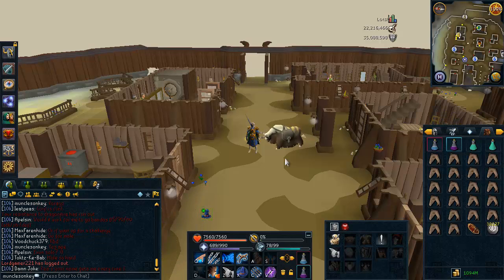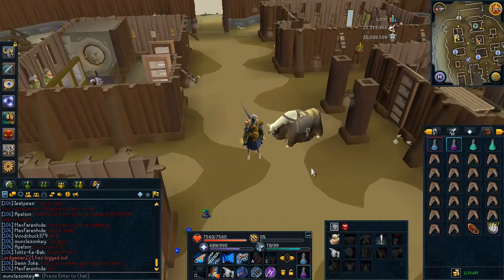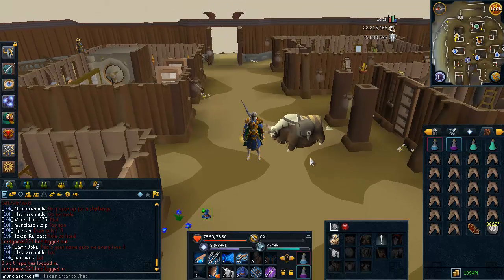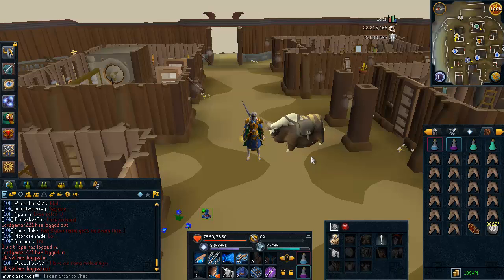It's MunkleZonkey. So for this guide, I figured I've had so many people ask me how do you kill Queen Black Dragon when you don't have stuff like Dragonfire shields, Overloads, and Turmoil? Because if you do watch my Queen Black Dragon guide, I use things like that and the kill is very easy and it only takes a couple minutes. However, there are lots of people out there that still want to get a Royal Crossbow and are possibly lower level, don't even have chaotic weapons yet, don't have stuff like super anti-fires or turmoil curses unlocked. So this guide is going to be for you if you're one of those people.